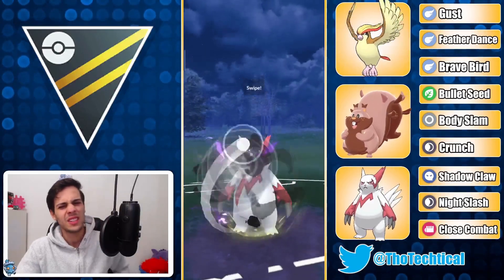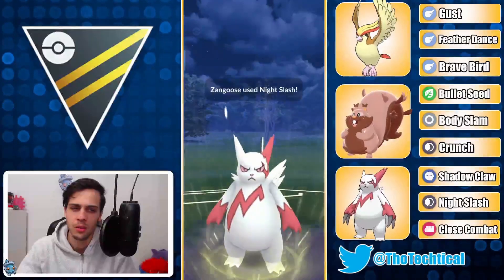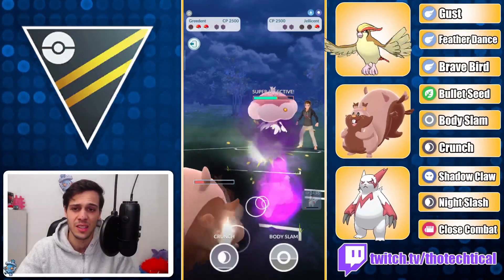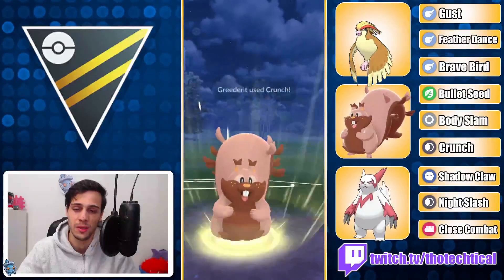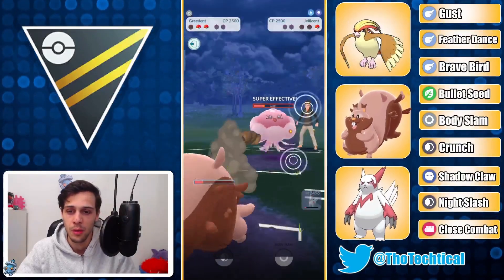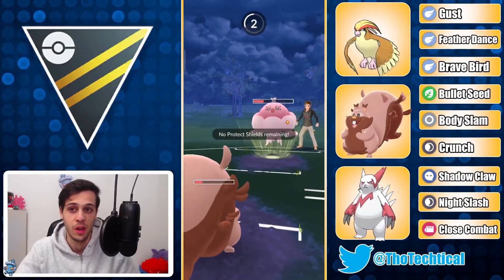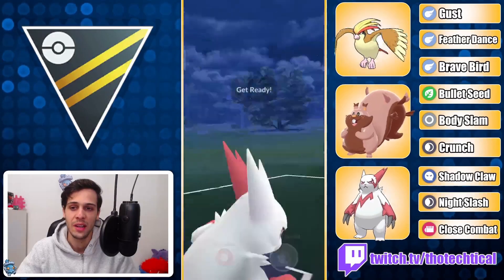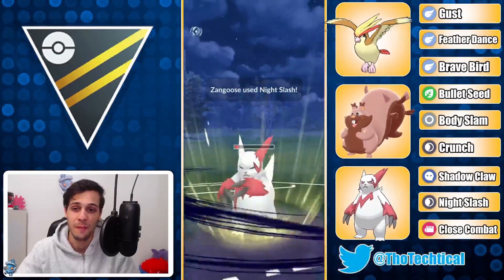They did so much damage though — that Nidoqueen was so low health when I brought in Zangoose and they still brought me into the red, which is just insane. Luckily though it's a Hex Jellicent which doesn't do any damage to my normal types. So I throw one Night Slash, go into Greedent, throw a Crunch, and at this point I should be over — even if they Ice Beam here. I have a Night Slash almost loaded, I take out the Jelly, and it is a very close game. GG.